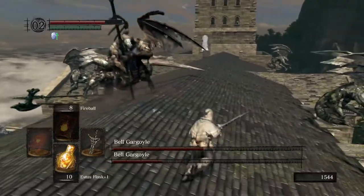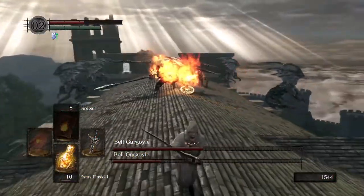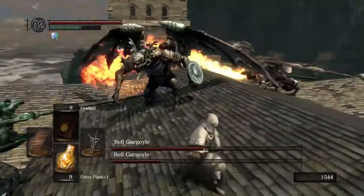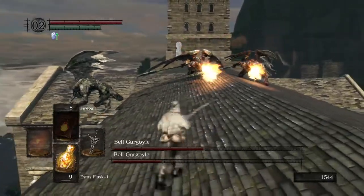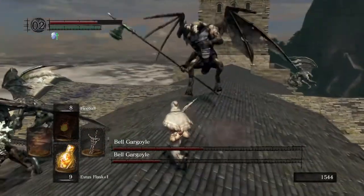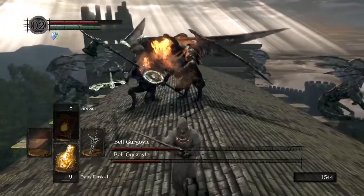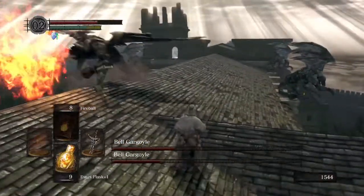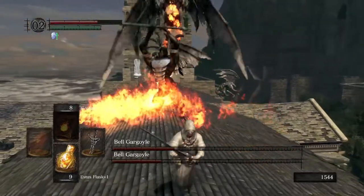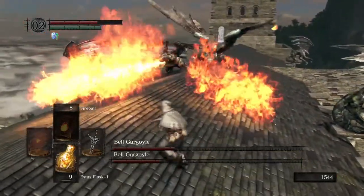So we've got Helmet Gargoyle and Fire Gargoyle. Fire Gargoyle is breathing fire on purpose. A good time to heal is when they're both breathing fire, because it takes them that long to channel it. We're going to use the roof so that a lot of the halberd attacks pass over us. If we can bait the second one into breathing fire, we can go after the first one. Ideally, when you're fighting two things at once, you want to try and get them both attacking at the same time, and then go in and counter. It's all about employing patience and using the distance.